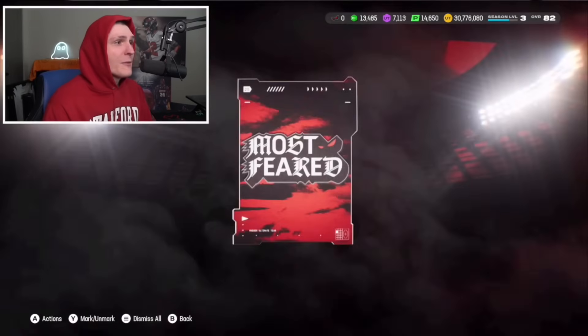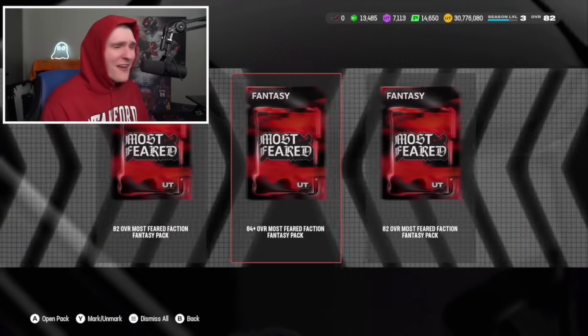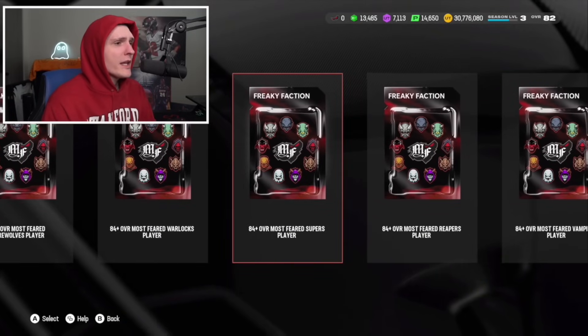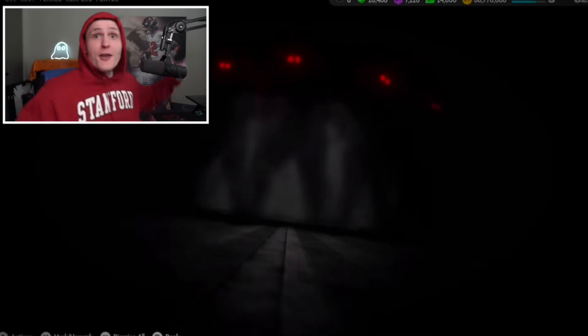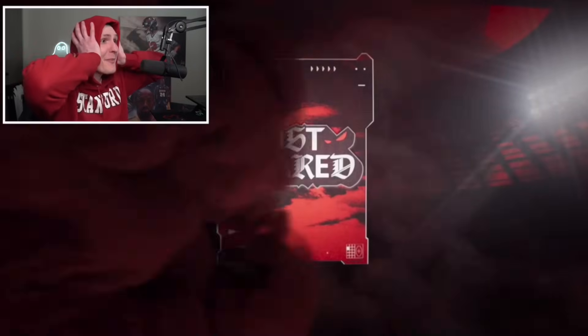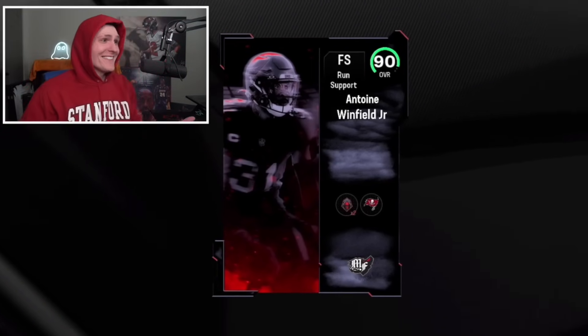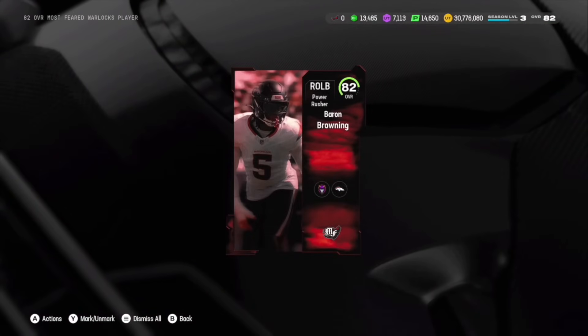Way too much going on here. We get an 84 - I guarantee it. Casey Nixon. This is the most confusing special offer I've ever seen in my life - I haven't been this confused since learning how to read when I was 20. The Reapers Player - Hernandez. Come on Aaron, we want to pull you. Dude, that's another 90! These packs are broken - this is insane. This is like my best pack opening of the year. And then we get two guaranteed 82s.